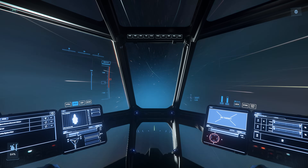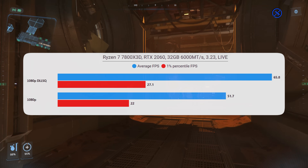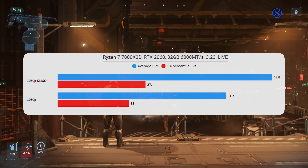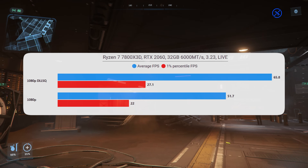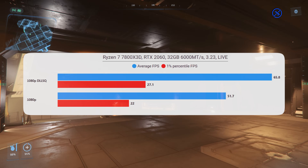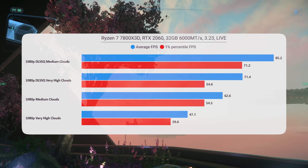The RTX 2060 is the slowest DLSS desktop card available, roughly a 1080p card. Can we squeeze more performance out at 1080p? As we've seen consistently, when you've got enough CPU headroom you get a good boost — in quantum travel and in Lorville this is a good use case. You've basically gone from being GPU bound at 51 fps to CPU bound with DLSS on. With the clouds, very high clouds are very usable with DLSS quality on — choose medium clouds at slightly higher fps or very high clouds with slightly lower fps but better visual quality.